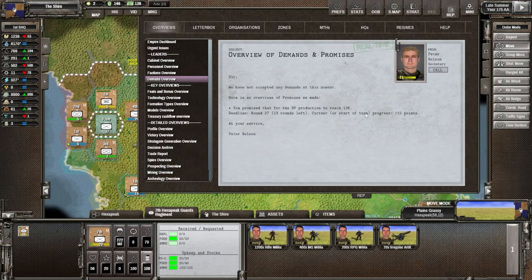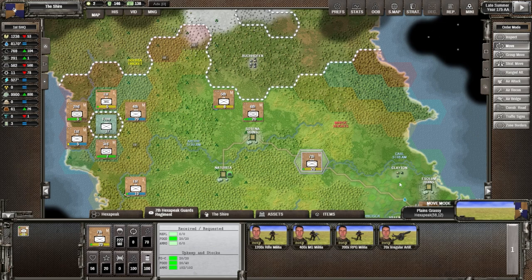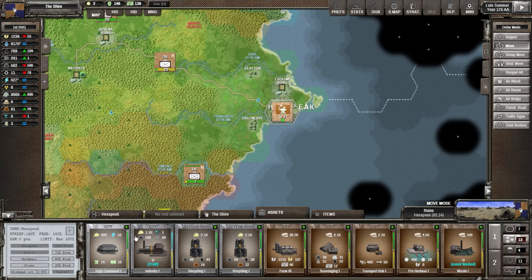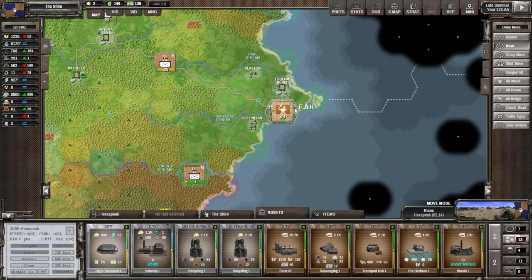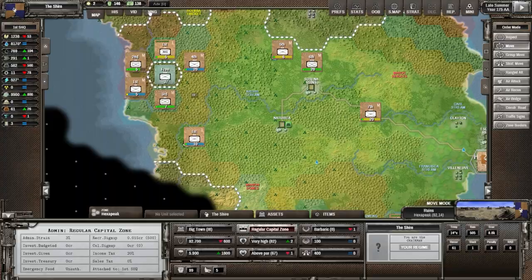Looking at the demand screen — 13 rounds left, we need to hit 136 BP before then. That's actually a problem because BP is going down. Time of bureaucracy is going away and we're making about 115 now. If we go to Hexapique assets, we do have a high command — we could upgrade it to level two, gaining 40 BP instead of 10, which would barely fulfill our promise. That's four rounds, 100 metal, 50 IP, and 1,100 worker points. I'd love to do it but I'm working on the factory right now.